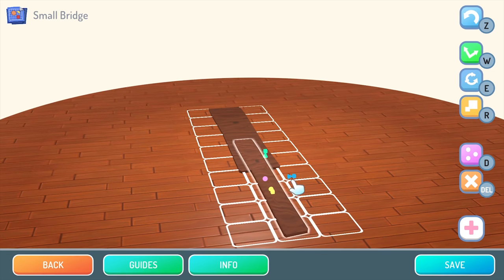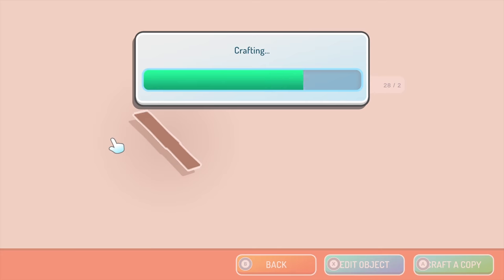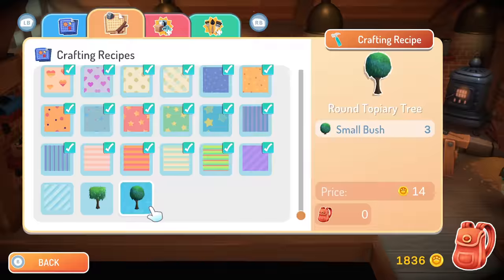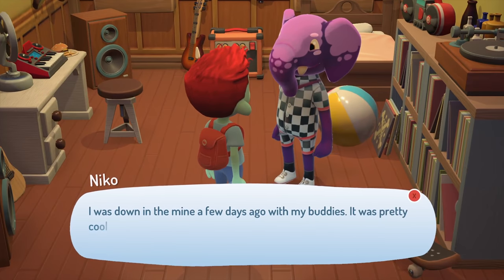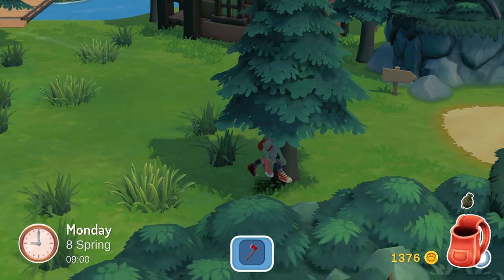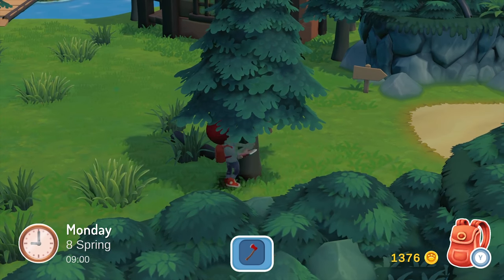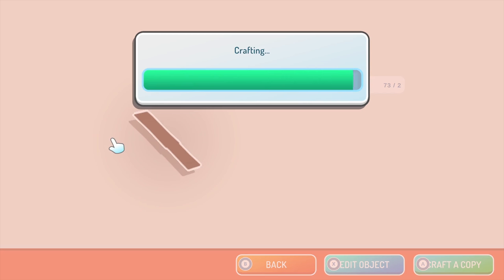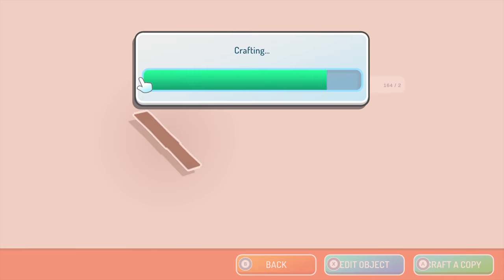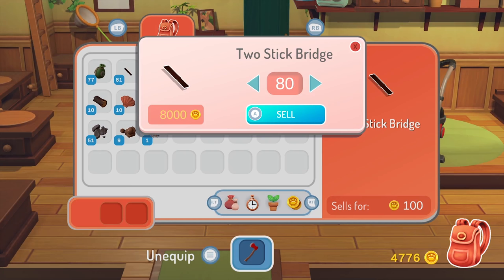Let's take a beat and remember that this is a pre-early access game and plenty of stuff is still unbalanced. This is obviously not something that will make it into the final game. Which is why I need to exploit it now and make infinite money before they take it out. After I've bought every single item in Sally's design shop, what's the point? I'm set for life, I guess.